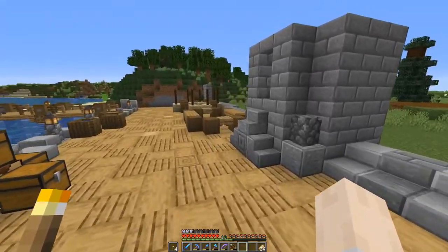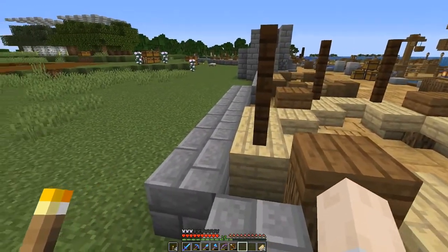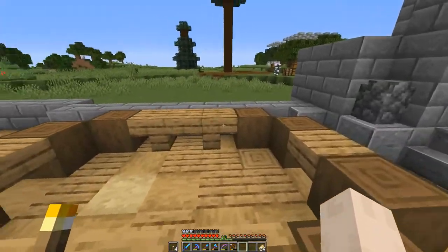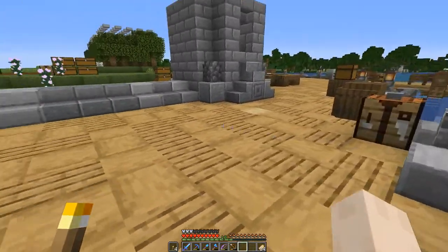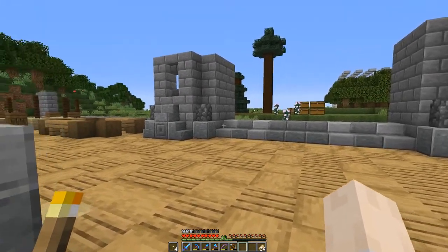And then behind those, you can see the layout for a wall that I'll be building. This is going to be a proper defensive perimeter for the castle area. I haven't really finalised the design for that, so I haven't actually built it or anything - I just wanted to see where it would go. Next to that, we have a gate. This is going to be a big wooden gate, probably made out of stripped spruce logs, I should think.